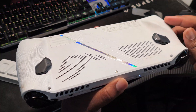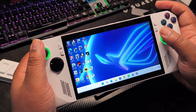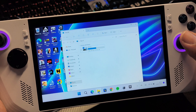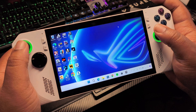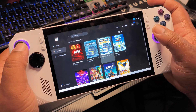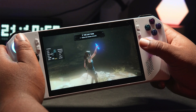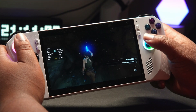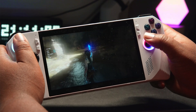Put the cover back on and screw all the screws back in. That's pretty much it — we're done! I'll just go to File Explorer to show you what's going on. As you can see, we've got our one terabyte SSD in there and we're running with no issues. I can now open Epic Games and start downloading way more games than I could on the original 512 gigabyte SSD.